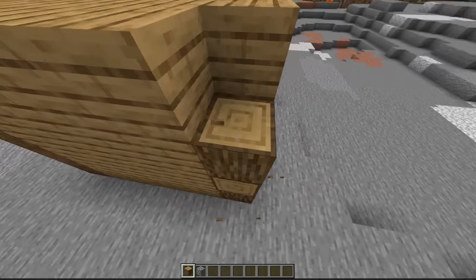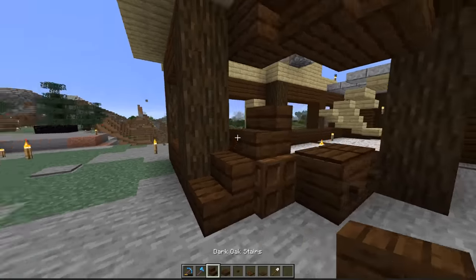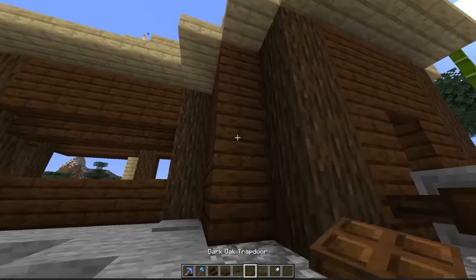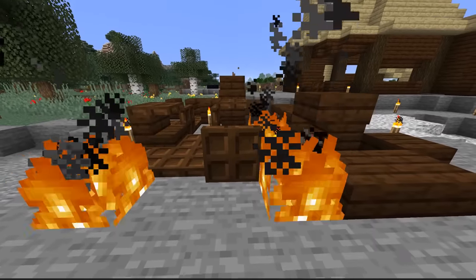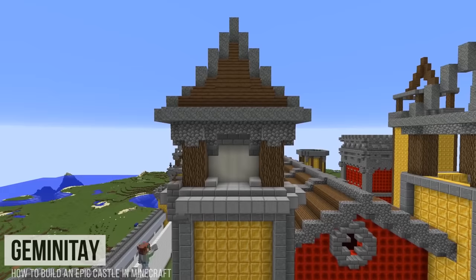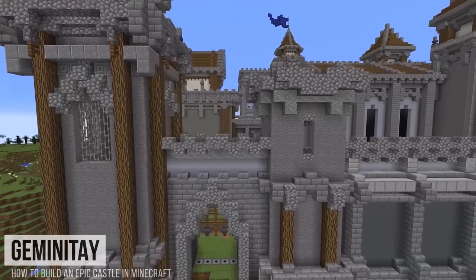There is detailing, and then there is over-detailing. It's never a good idea to just completely cover your build in random stairs and slabs and call that detail. Think about what you're making and detail appropriately. A castle, for example, could have crenulations, murder holes, arrow slots, a big gate — things that make sense for a castle. Think about it.